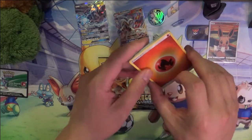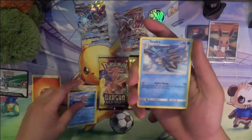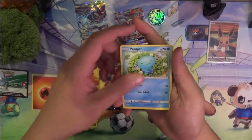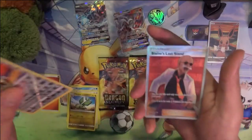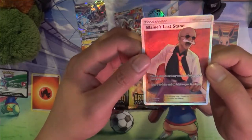Obviously I would like the gold Voltron Necrozma. Alright — Zedra, Genie, The Pinch, Hooper, Swablu, Vibrava, Kangaskhan Reverse. Ooh, there we go — another Polar Trainer! Blaine's Last Stand.